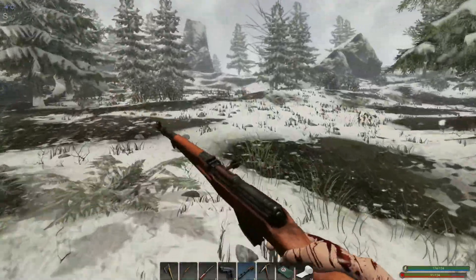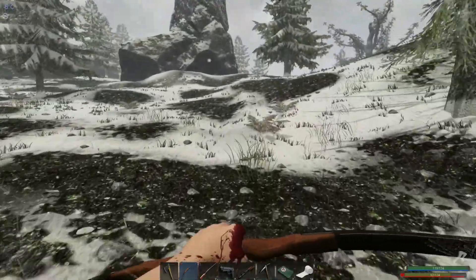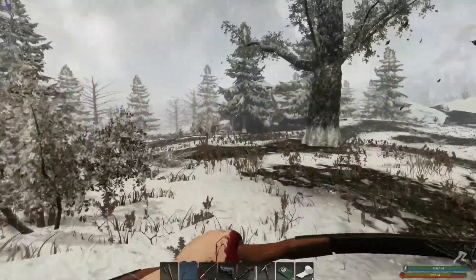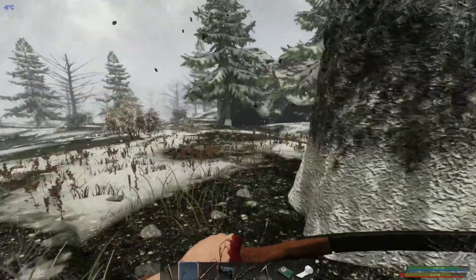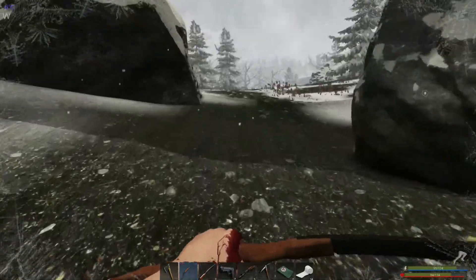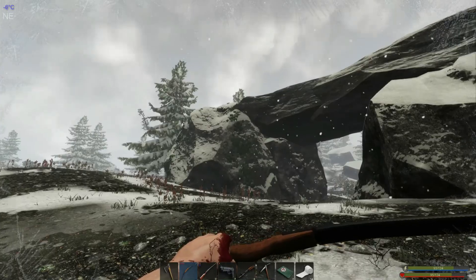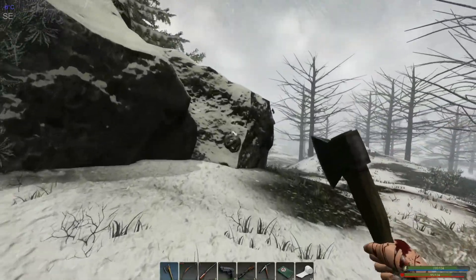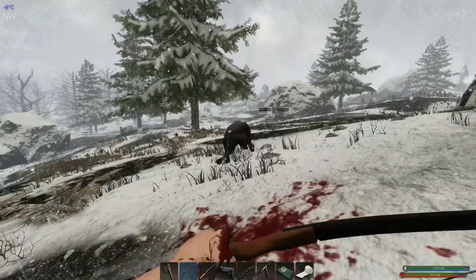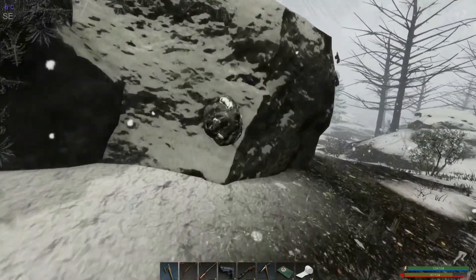Definitely need to make it to our outpost at some point. Let's get our bow back out. The wind is starting to pick up, starting to get a bit noisy. I really hope this isn't a horrible storm. We do have everything turned off at the base - everything that we could possibly turn off. I didn't want to turn off the fridge of course, and everything else seems to be okay. This is a really pretty rock. Oh, wolfie - please don't make me kill you, but you left me no choice, sir.